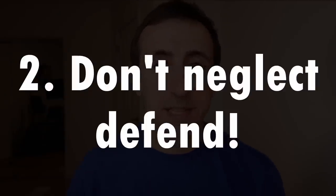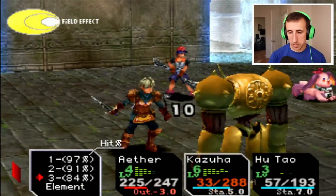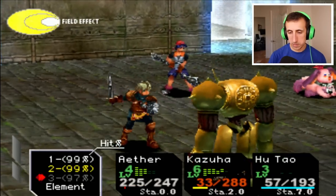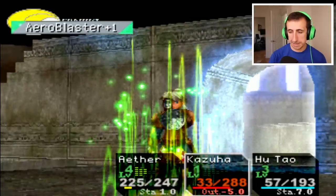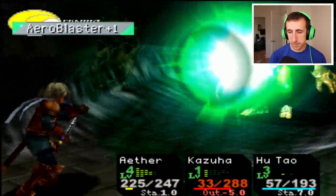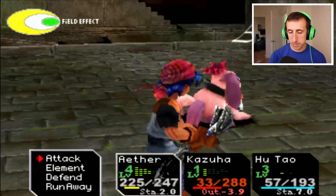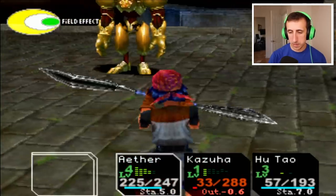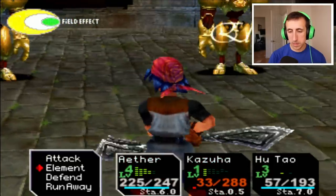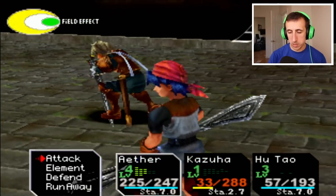Tip number two: defend can be spammed. You may find at some point that all of your characters are low on stamina, and you're worried that you might be one-shotted by an upcoming enemy attack. Fortunately, you can use the defend command to help your characters recover stamina safely. Every time you defend, all of your characters will recover 1 stamina. If all of your characters that have an available action defend, the enemy will immediately attack. However, if you have only one character defend, you can continually defend with that character and have all of your other characters regain stamina. Notice how only Surge is defending in this clip, but Poshal is still available for an attack. Abuse this mechanic — it's really useful.